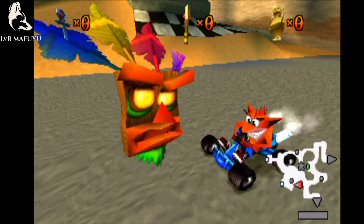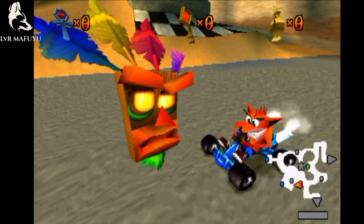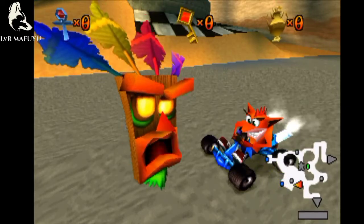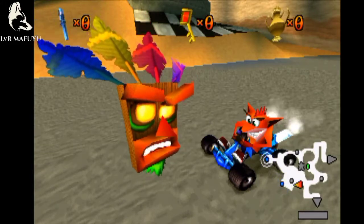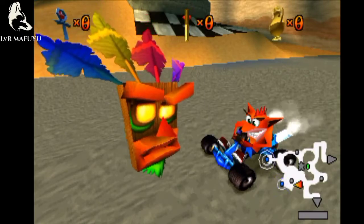To access a racetrack, drive onto a warp pad that has an active warp vortex, and it will take you to the track start line. Finish your track in first place to win a trophy. As you collect more trophies, other tracks will turn on and open to you. Good luck, and drive fast.